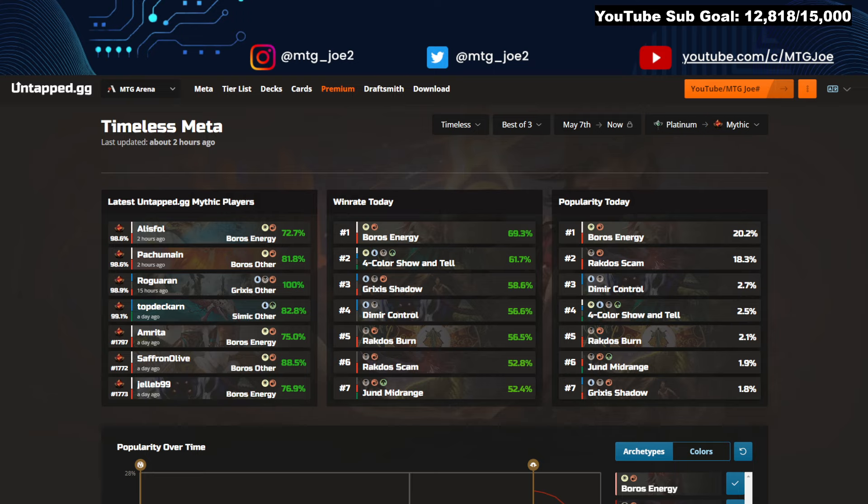Modern's being shaken up quite a bit. We are going to be looking at a data set from UntappedG, a companion tool that runs alongside Arena's client that aggregates users' win rates and a bunch of cool stats. Link for UntappedG if you want to use it to track your own win rates is in the bio, and I'll paste all these deck lists with timestamps so you can copy-paste to your heart's content.